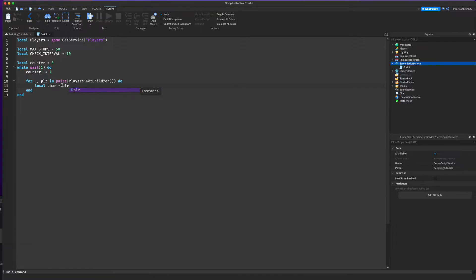So we do local char equals player.character. If the player doesn't have their character loaded — maybe because they just joined or they reset — we want to skip past them for this loop. Otherwise, if a player moved a thousand studs and then resets, the code would mistakenly count that distance. So we do: if not char then continue.